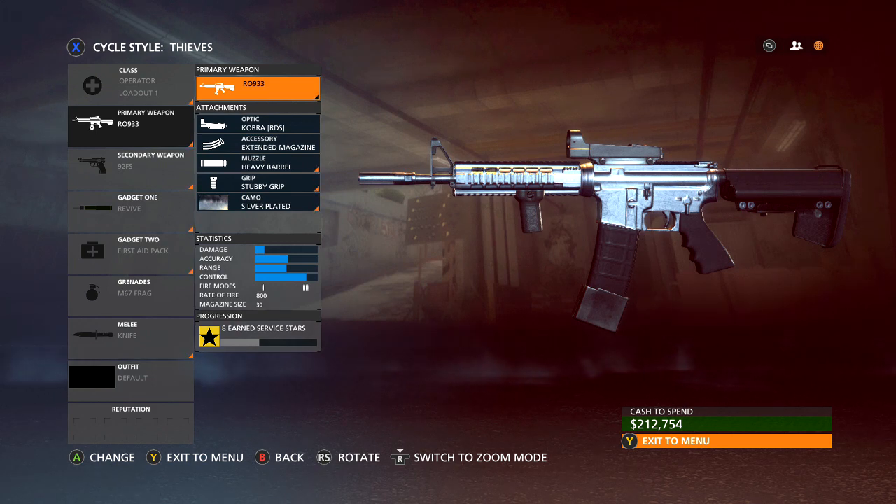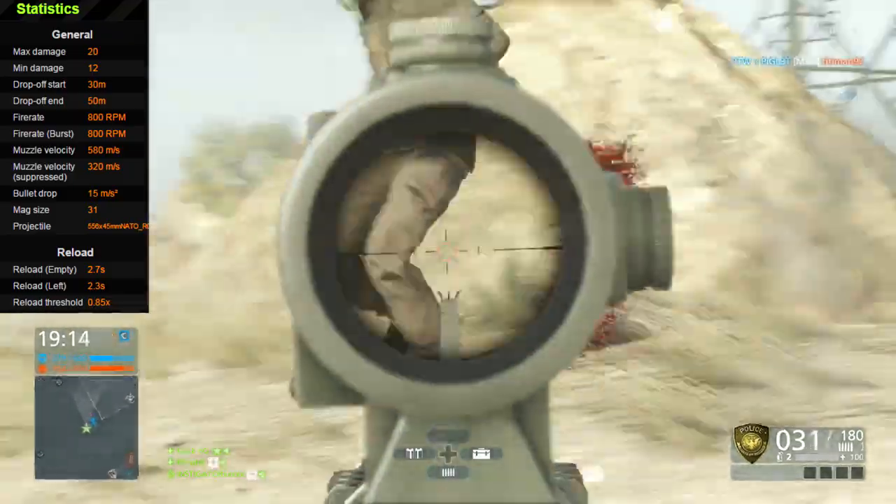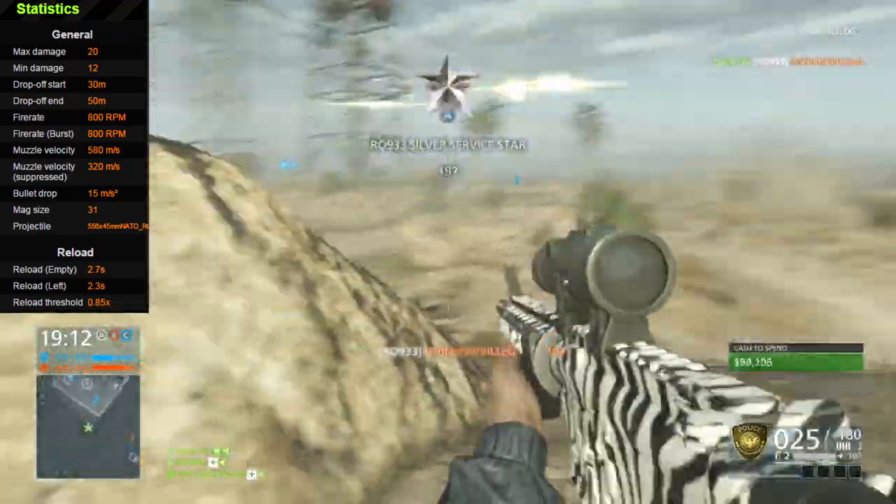The attachments I like to use are the Cobra Red Dot Sight, and I'll switch to the M145 ACOG Sight for larger maps like Everglades and Dust Bowl. The second attachment I like to use is the Extended Magazine, then the Heavy Barrel, and for the grip I like to use the Stubby Grip or the Potato Grip. I think that helps out with accuracy and couples nicely with the Heavy Barrel.